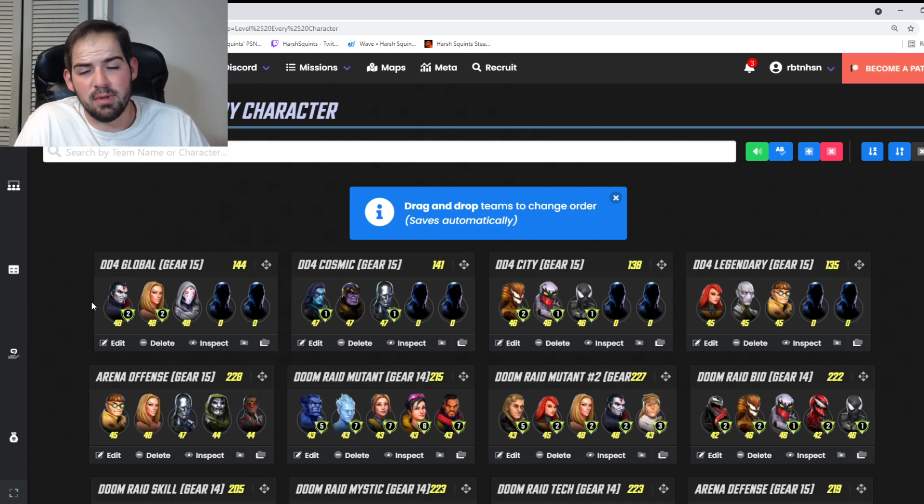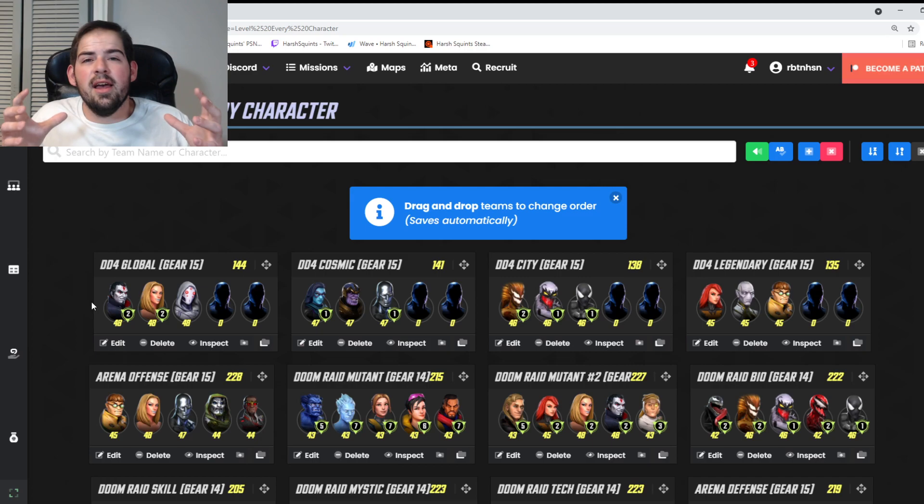DD4 Cosmic is probably the hardest part because there's no character who applies slow to everyone. Ebony Maw would slot in greatly but has the Legendary tag. Minerva and Thanos have a great combo — on a kill, Thanos feeds energy to Minerva. Silver Surfer is there for pure damage. Hella is an option since she removes turn meter when a character dies, but Silver Surfer is the better long-term investment.